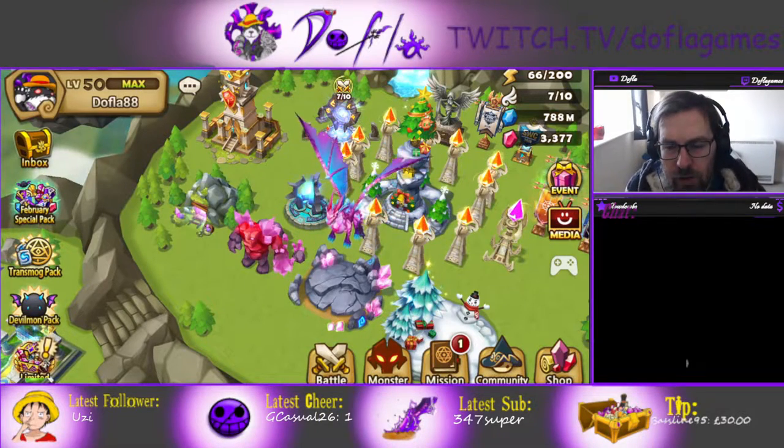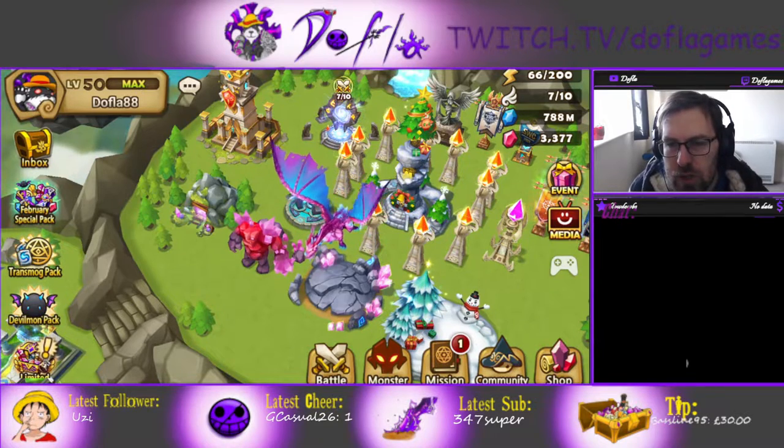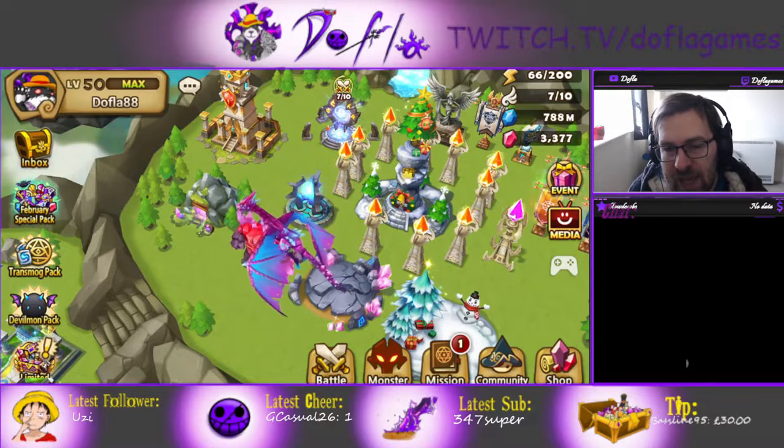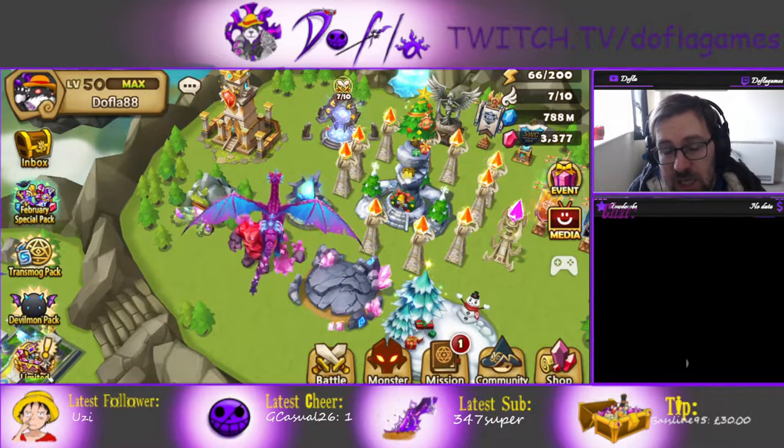Hello everybody, and welcome to a new video. This is Dolphin. Today, guys, we're going to have a video about Summoner's War. We're going to have a look at how to run Vigor — 2A Vigor for Siege Defense.